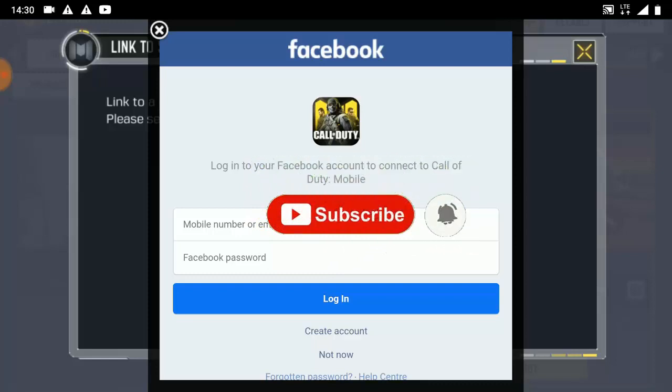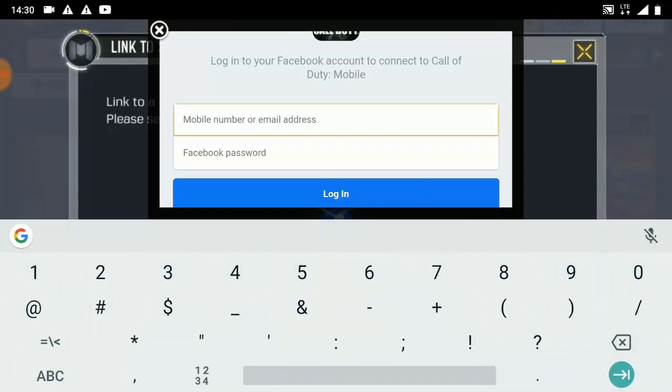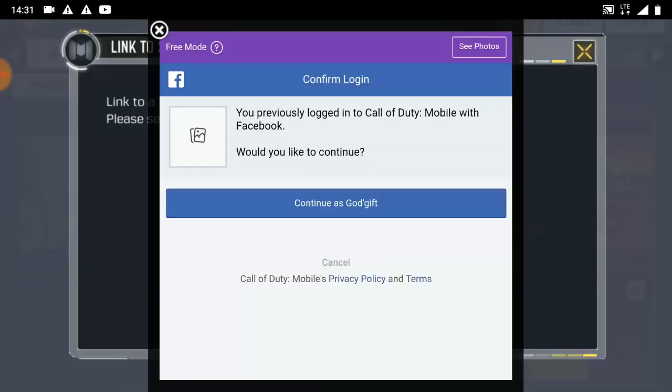I'm gonna put in my real physical account details. I'm just gonna go ahead and blur this session so my account is not gonna be shown. I've put my Facebook account in — this is my main Facebook account — so once I click on 'continue as,' just wait a moment.